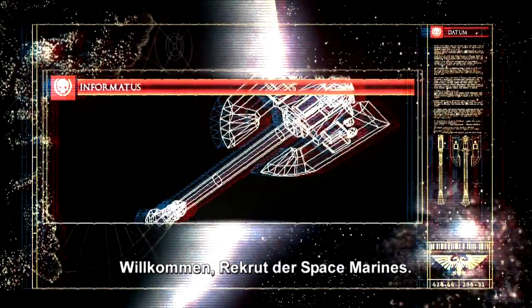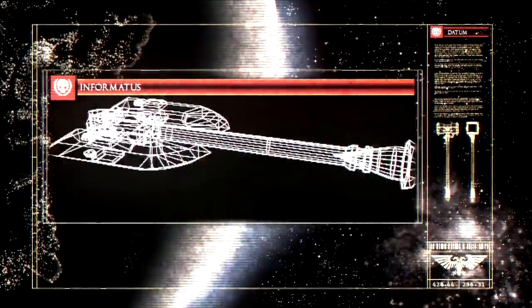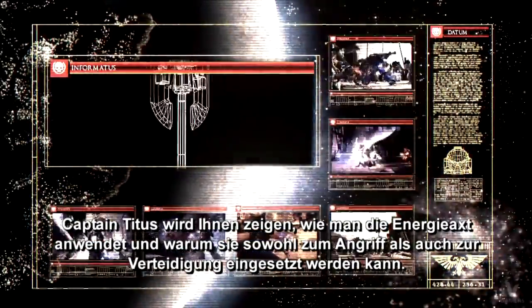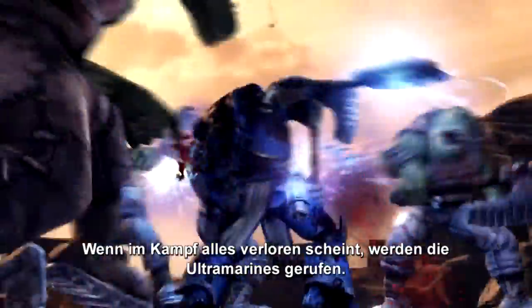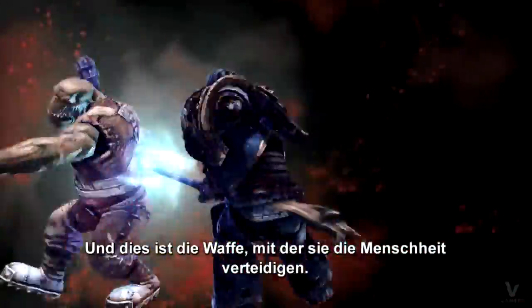Greetings, Space Marine recruit. You are accessing Codex entry: Power Axe. Captain Titus will illustrate how to utilize the Power Axe and why it is a tool for offense as well as defense. When all seems lost in battle, the Ultramarines are called upon for duty. This is the weaponry they use to defend mankind.